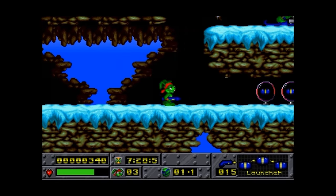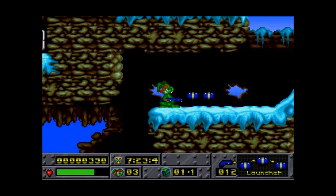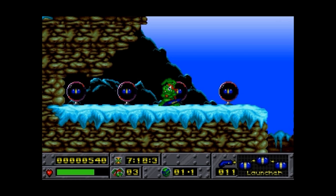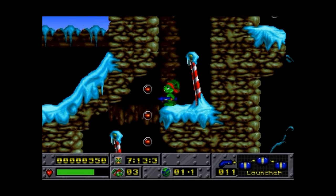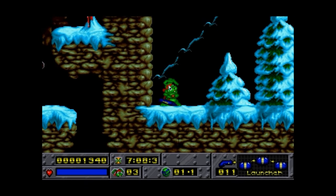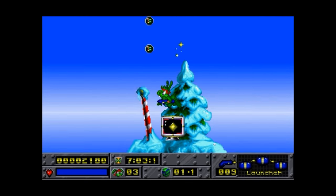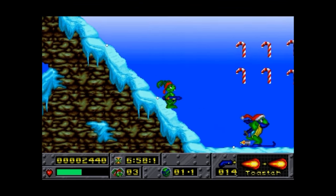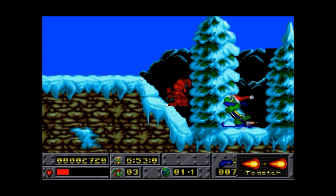I remember getting a PC after having owned a Mega Drive and being disappointed by the lack of games of this nature. Jazz Jackrabbit was a sensation because it was one of the first games on the PC to be like this — good graphics, VGA graphics, it ran quickly. In a lot of ways it's a lot like Zool on the Amiga. PC owners for a long time were jealous of Amiga owners. I upgraded from an Amiga to a PC, and the Amiga had loads of games which were far better than the PC back in the early 90s.